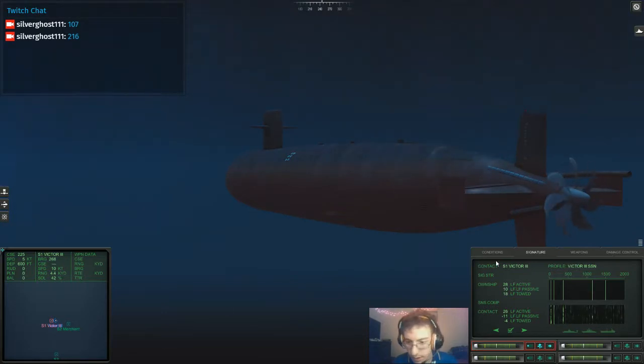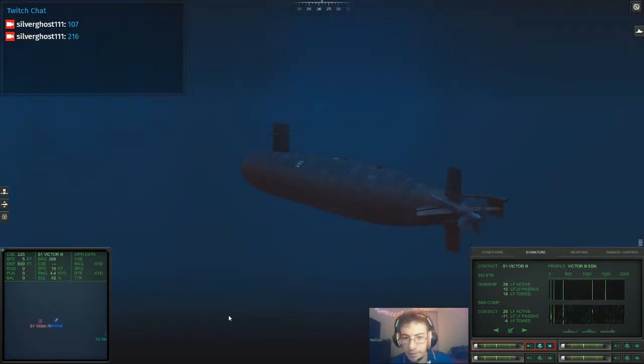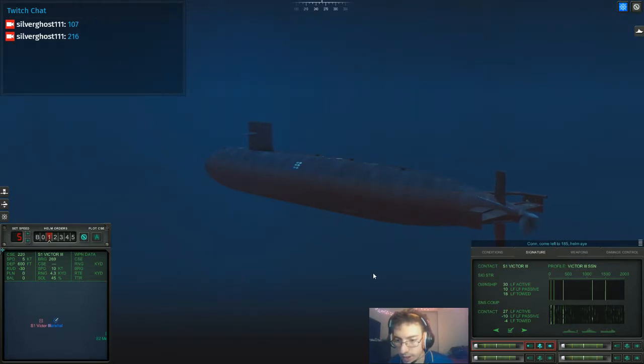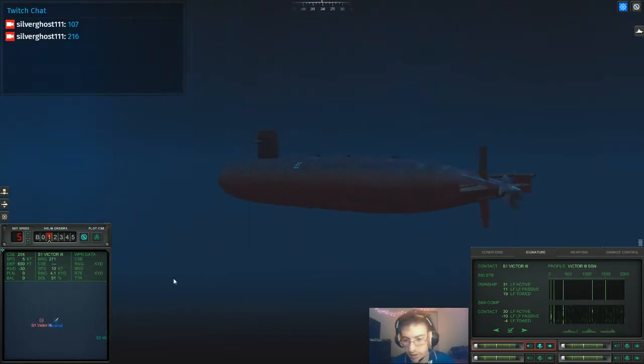We're going to deal with him, then we're going to come up to the surface and see if we can confirm some of this. Sonar is correct - this Victor is on top of us. Come left to 1-8-5. We're going to come right a little bit and see if we can't give our sonar boys another angle. In a perfect world I'd do a 180 here, but he's moving at 10 knots, so his tow array is probably not deployed. Whereas I'm moving at 5 knots, so my tow array is most definitely out - the standard speed for the American tow array is 5 knots.